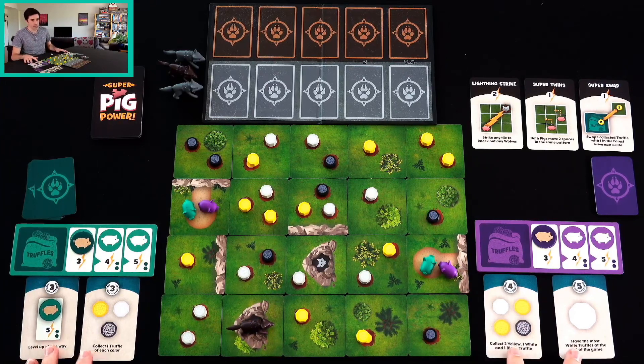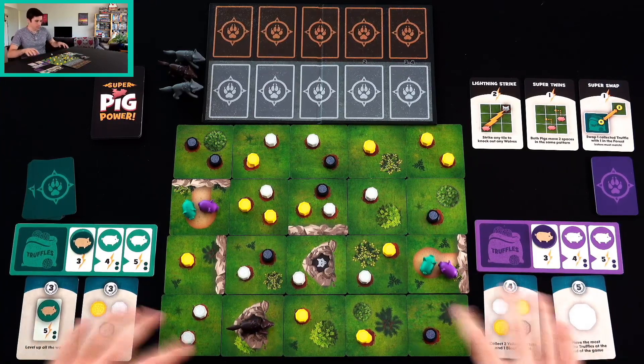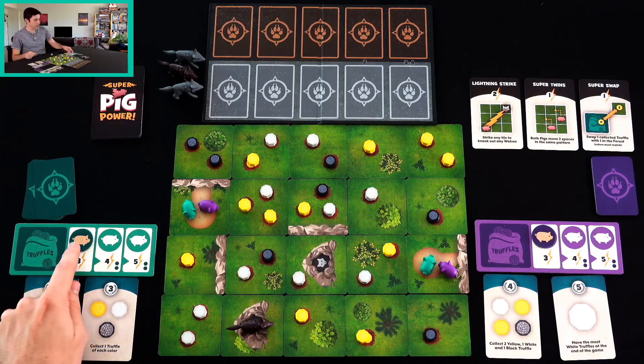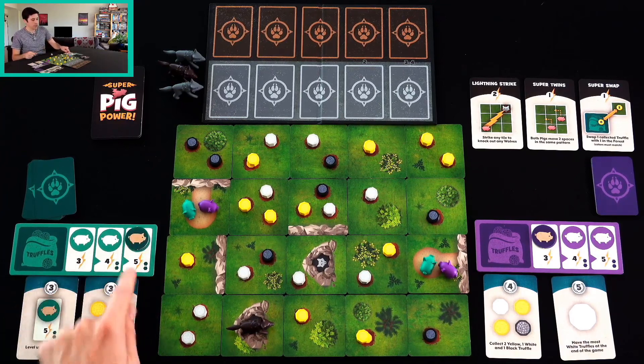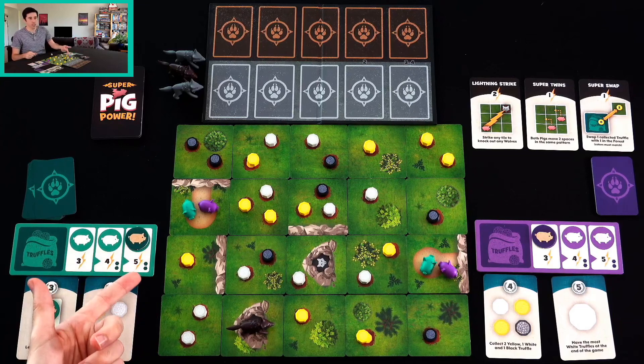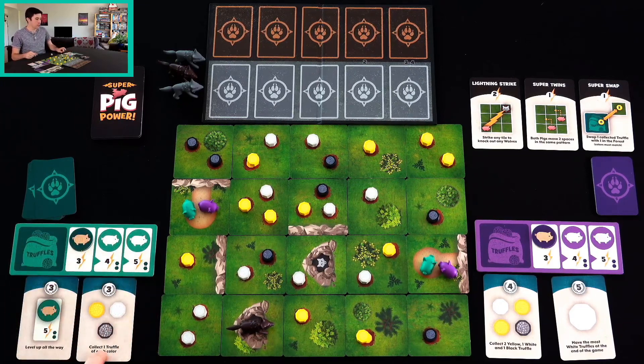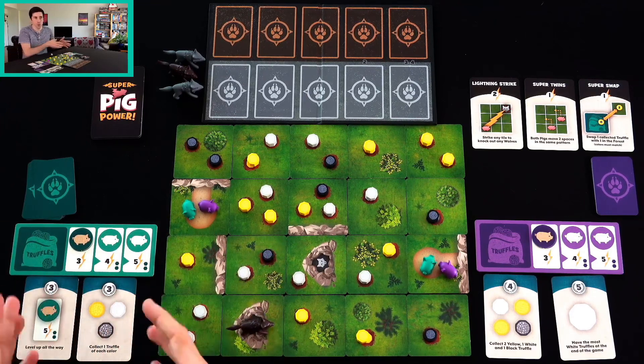Now, we've also got some missions that we have acquired. At the beginning of the game, you get three and choose two. On the left, we've got — we want to level up all the way. You start off at level one, which lets you do three actions, but if you level up to second or third, that lets you do five actions. I want to level up all the way. I also want to get one Truffle of each color. These are hidden, but I'm just showing them off so you keep them in mind.